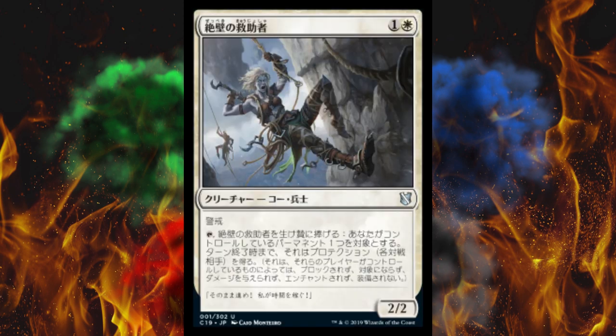Next up, Cliffside Rescuer — it's a Kor Soldier. It has vigilance and it's a two-cost white. It has: tap, sacrifice Cliffside Rescuer — target permanent you control gains protection from each opponent until end of turn.